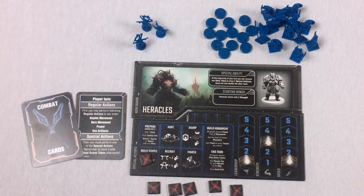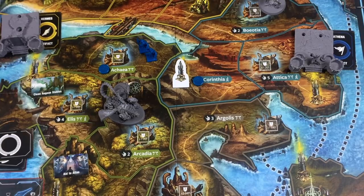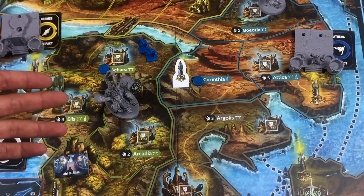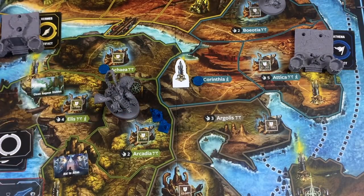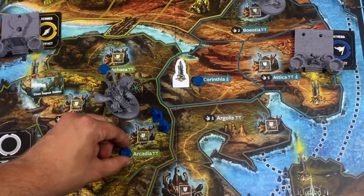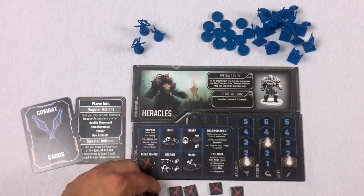For my special action, I want to control more cities before recruiting. So I'll use the March action: grab the hoplites from one region and move them all into an adjacent region. Now I control this new spot. When I recruit next turn, I'll control two cities and bring two hoplites to each — four hoplites total on the board.